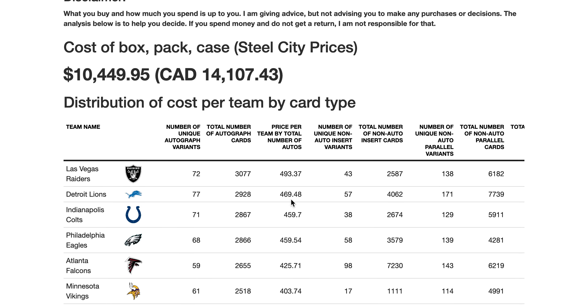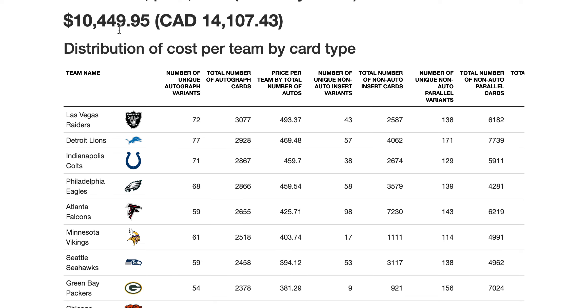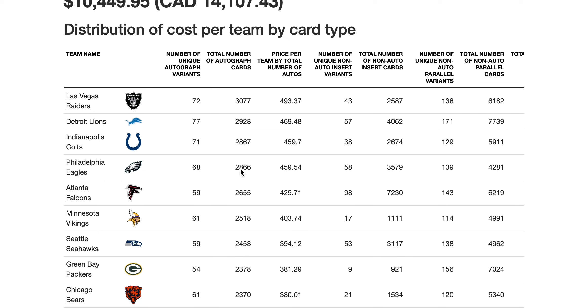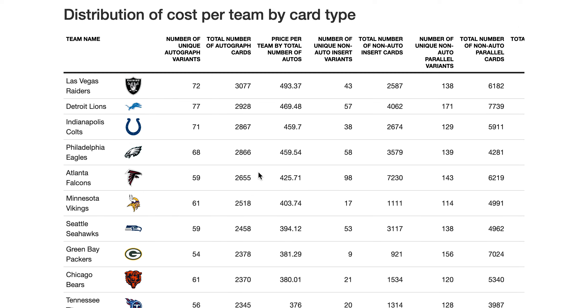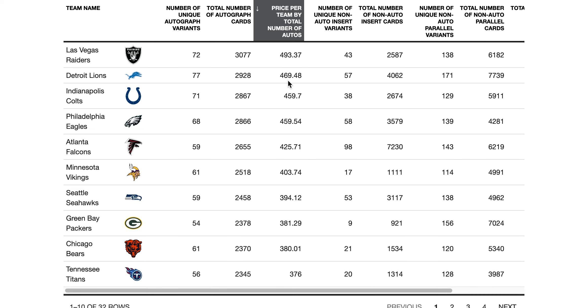Panini was super late on getting this checklist out. So here's the analysis. Steel City has these cases for $10,449 — we're approaching crazy prices, like Topps Transcendent prices. I know you get way more cards in this product, but that price is insane. The reason I'm telling you the case price is because I'm going to give you the ideal price per team for each team in a team break, based on the distribution of that price across all the cards.